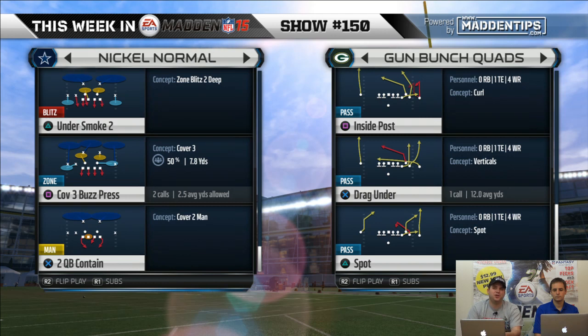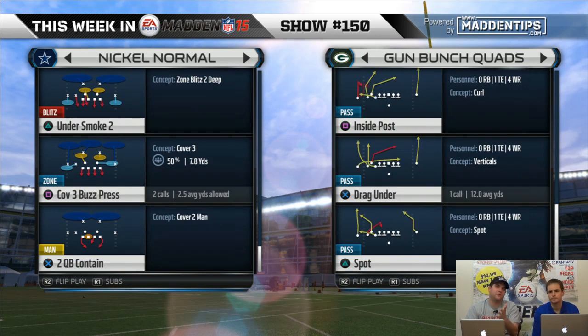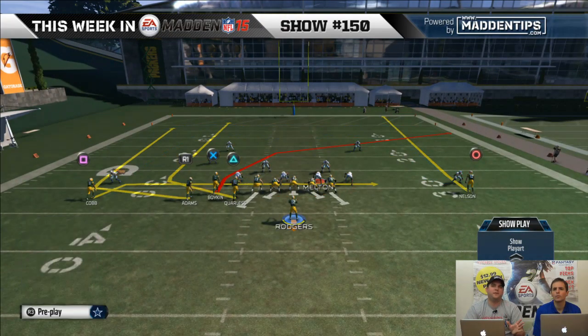This was one of my favorite formations last year. This year I've stayed away from it because you want to run the ball a little bit more. A play you can look to right away is the drag under — this is kind of your four verticals play. I like to flip it as well. I like reads left to right. Think of it as a vertical Seattle-type play. You have the post, you have the two wheels on the left, you have a streak on the right. It does a lot of things verticals will do. You get a lot of success with this play — beats a lot of different defenses.